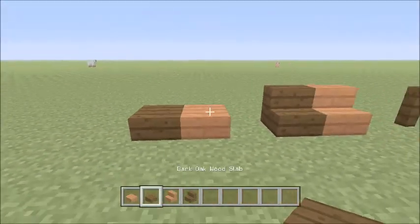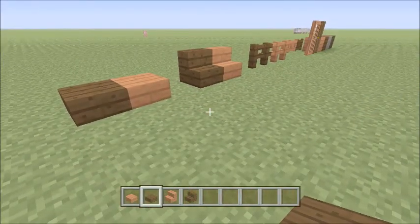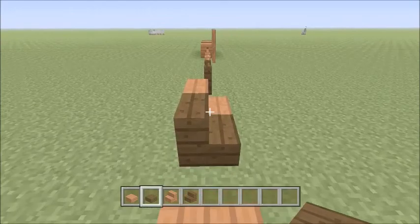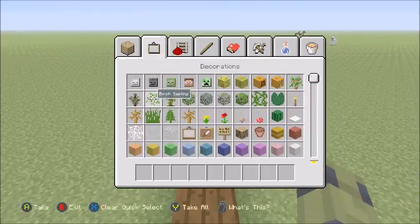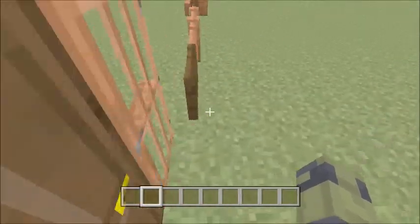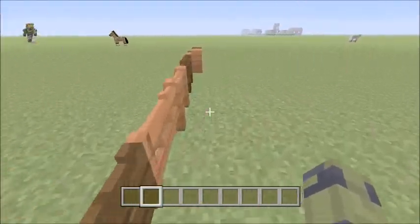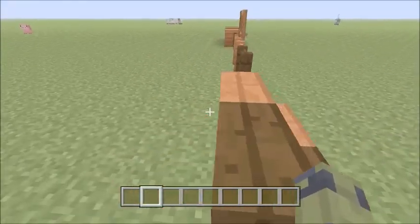Here are the slabs — half a block, not much to it. I really like the new woods, but I looked under the decorations and I couldn't even find acacia saplings or dark oak saplings. I was a little disappointed, so I don't think we really have any of the new biomes yet. This is honestly just like a little surprise update.